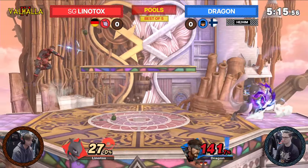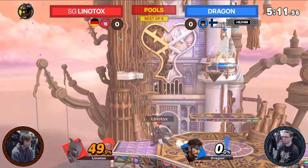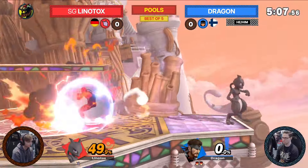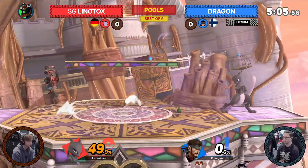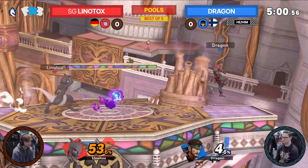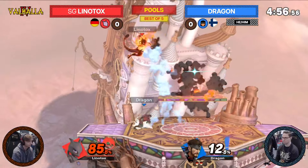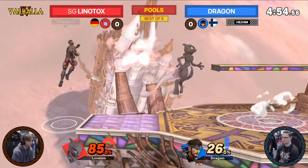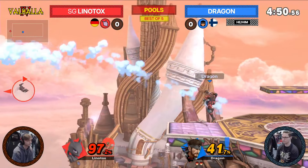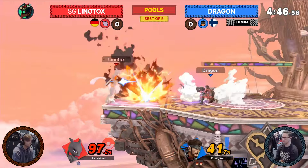C4 on stage this time, and we see Dragon creating kind of a force field right here that makes it difficult for Lintox to approach without eating a kill move. We see a stock deficit here for Lintox, but still trying his best to get in every chance he gets — very difficult against Snake especially on this stage where you have grenades and C4 to deal with. I would imagine Dragon wants the high percentage to just try to land the desk spike.